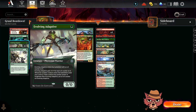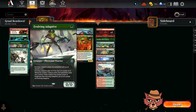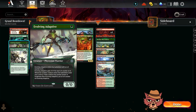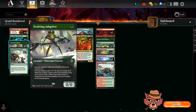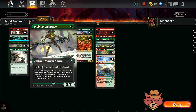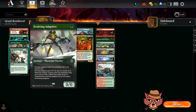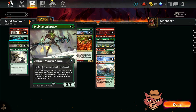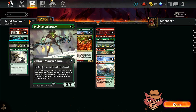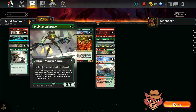We also have Evolving Adaptive here as a three of — a one mana, zero zero that enters the battlefield with an oil counter on it. It gets plus one plus one for each oil counter. Whenever another creature enters the battlefield under your control, if that creature has greater power or toughness than Evolving Adaptive, you put an oil counter on it. Pretty good — it kind of gets out of hand fast. Hopefully we're buffing this to a three three, and with our four mana cards, potentially a four four.